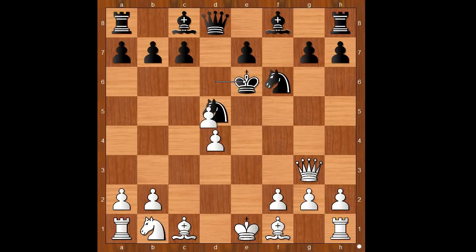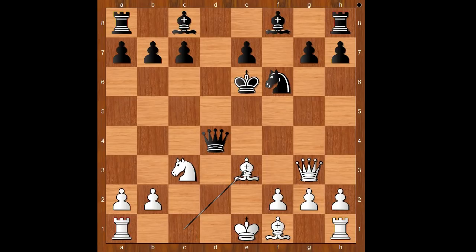King to e6. C takes on d5, check. Queen takes on d5. The material is now equal, but the black king is not well placed. Knight to c3, attacking the queen and sacrificing the pawn. Queen takes pawn on d4. Bishop to e3. Queen to b4, threatening queen takes pawn on b2.